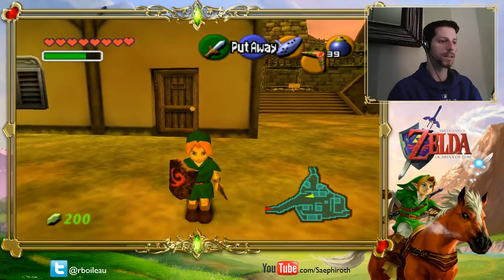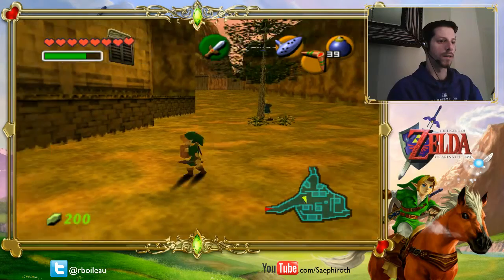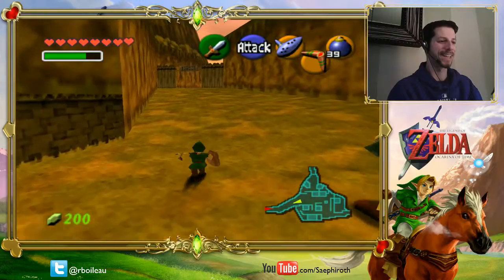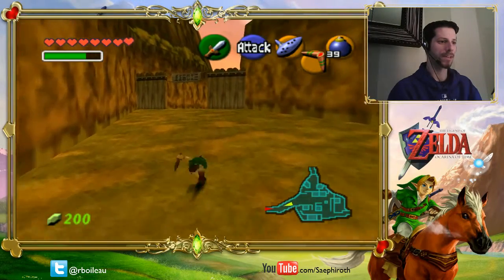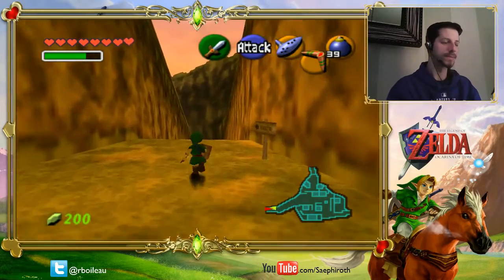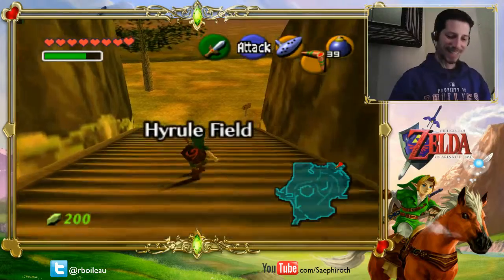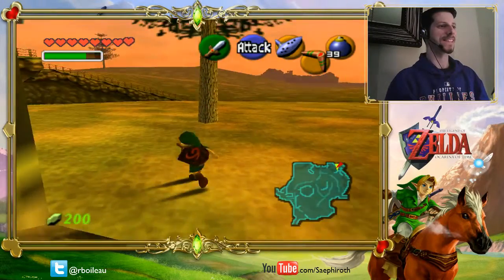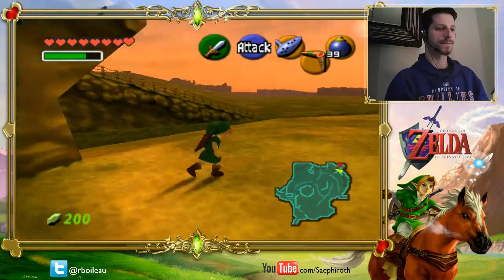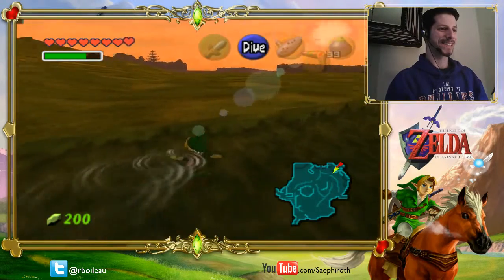Alright, the Lost Woods I guess. Back to my own home village — Kokiri Forest. Go back and fix that sign. Did you see? I tore that sign up, every piece of it went into the well except for the last piece — that was pretty cool. You should go back and fix it. I will not go back and fix it. Rob vandalizes signs and doesn't fix them. Let's go back to my hometown here.